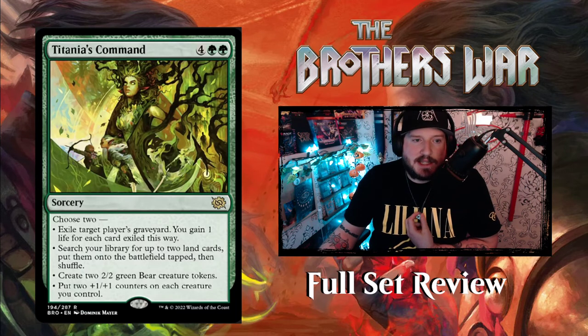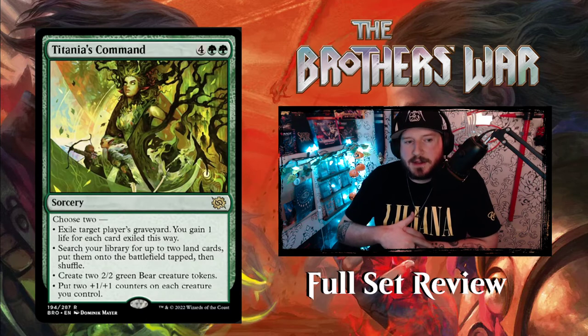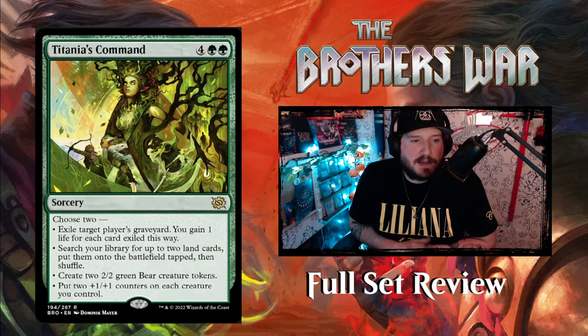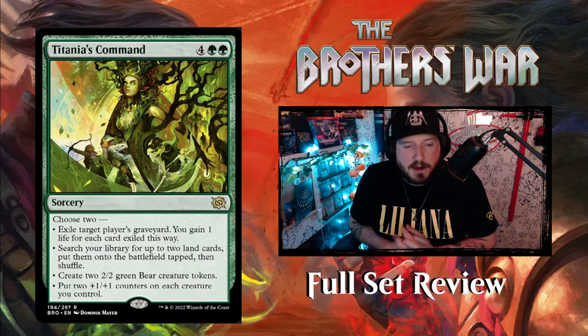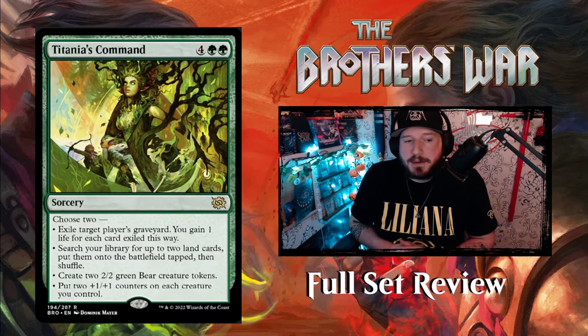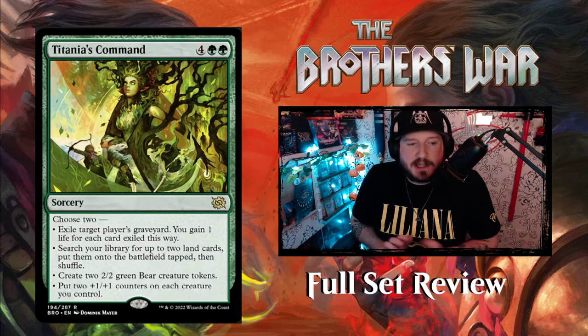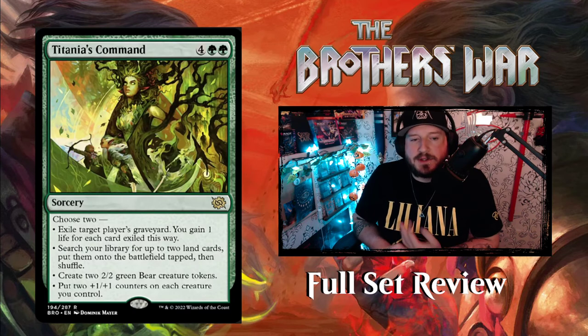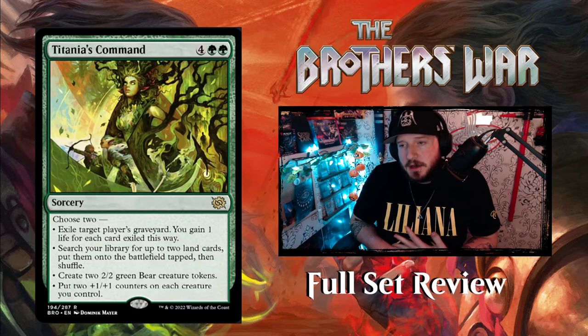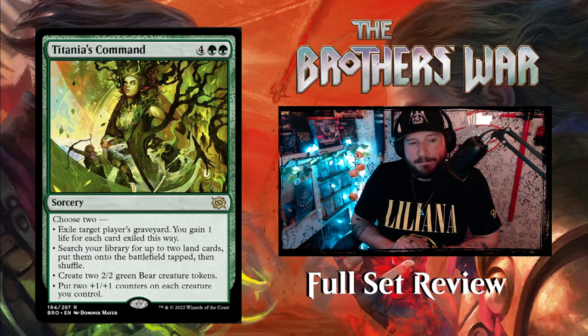The green command card is Titania's Command — 4 green green for a sorcery. Choose 2 from: exile target player's graveyard (you gain 1 life for each card exiled); search your library for up to 2 land cards and put them onto the battlefield tapped then shuffle; create two 2-2 green Bear creature tokens; or put two +1/+1 counters on each creature you control. That's big — green doing stompy things. The nice thing is the second option lets you search for Argoth if you have Titania in hand or on the battlefield, plus you can control your opponent's graveyard and gain life at the same time.